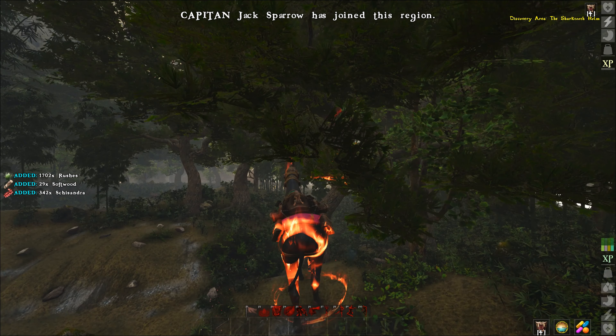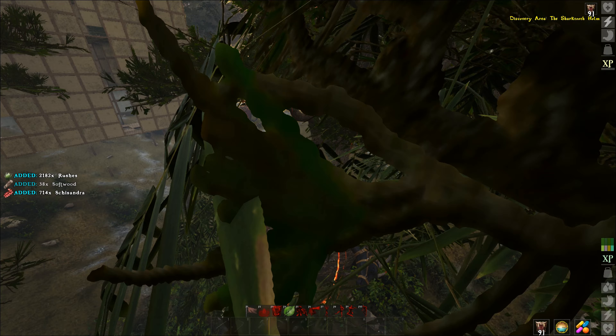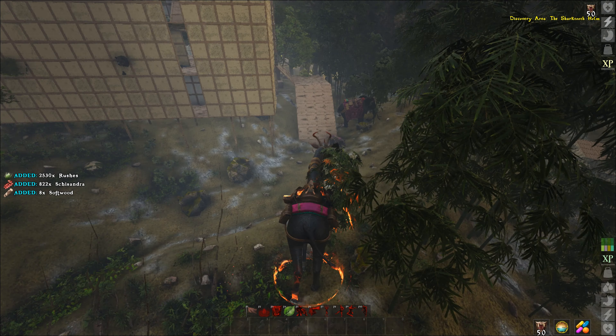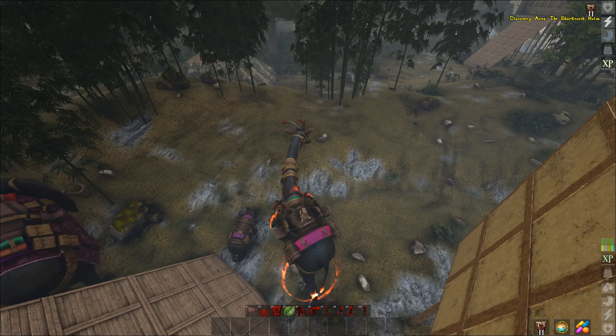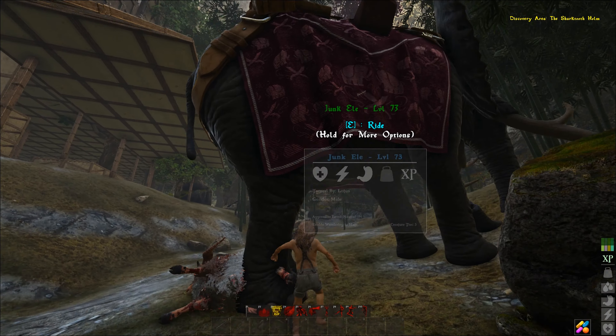If you notice when I hit these trees, they have a little bit more health and a little bit more resource in them, so I can hit them multiple times. This is where melee will actually play a factor. But when I go back to the bamboo, you'll notice that I just one-shot it, so every swing is going to yield me everything out of that node.